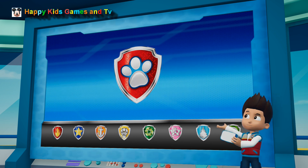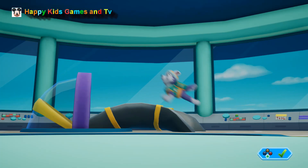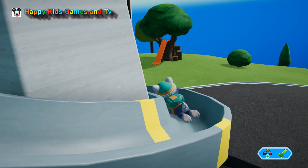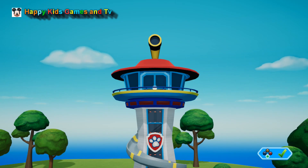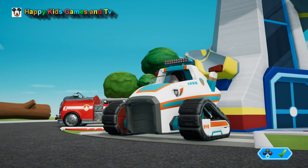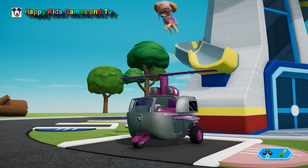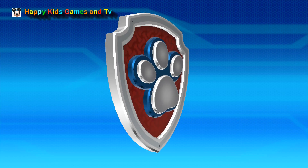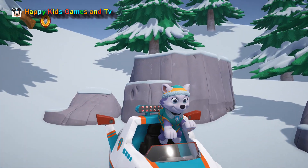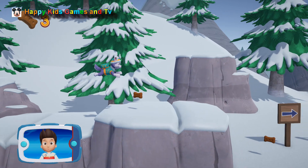Okay, Paw Patrol, let's head to Jake's Mountain and rescue Mr. Porter and Alex. Everest! We need to find Mr. Porter and Alex. First, help Everest snowboard down the mountain.